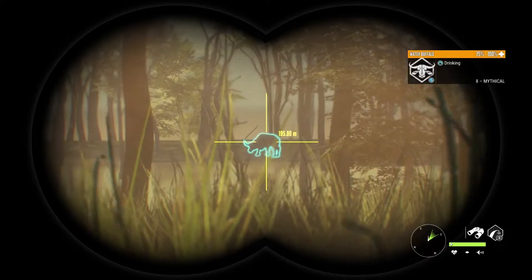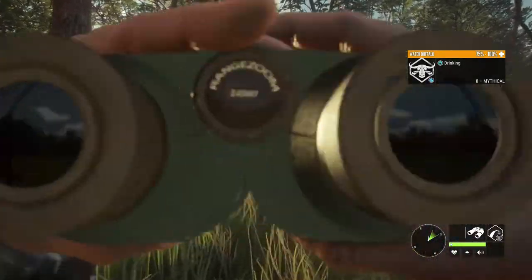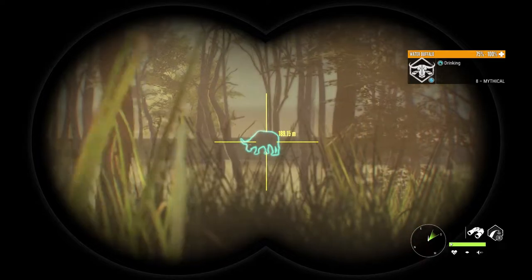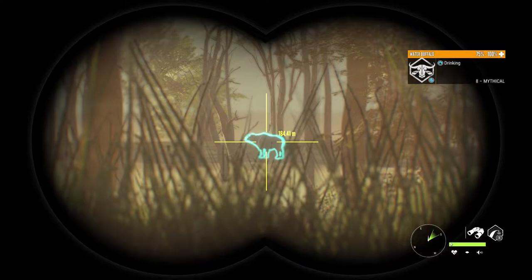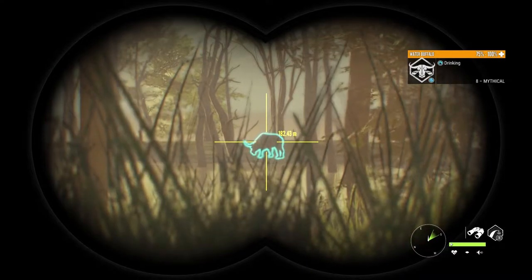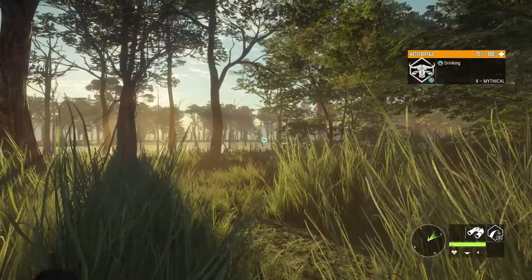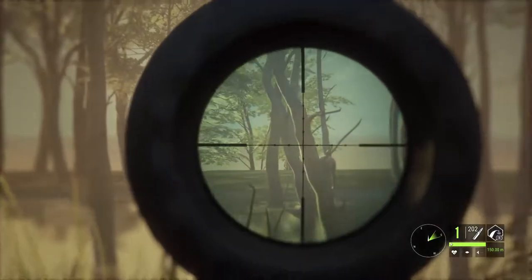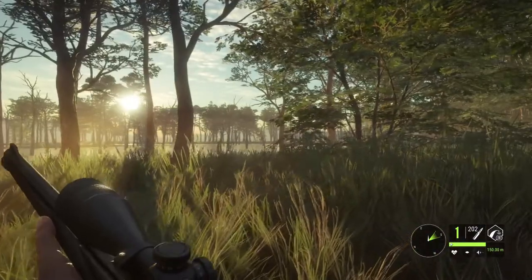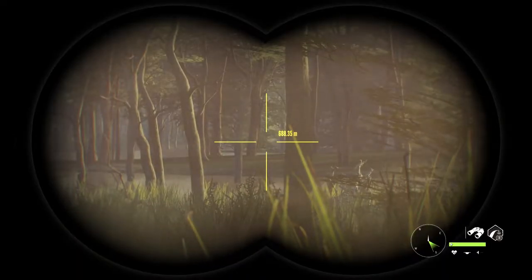Fun fact about these water buffaloes: because it is sometimes so hot in their habitat, they tend to lie in the mud for most of the day so they can keep their temperature in order. This one is not lying in the mud - that's a good thing because we want to shoot it. And it is on the move. I think we can take our time with this one. This is a nice swamp, I love it.